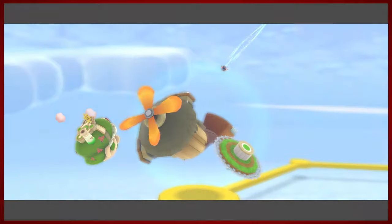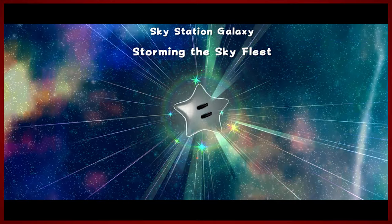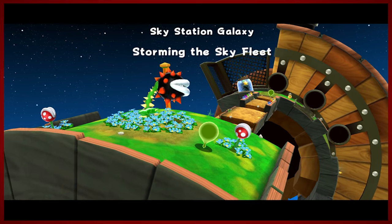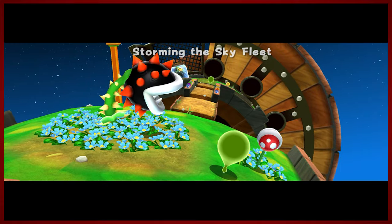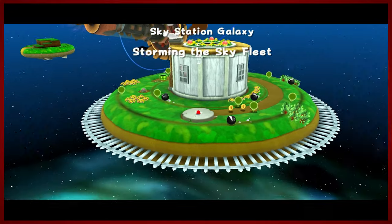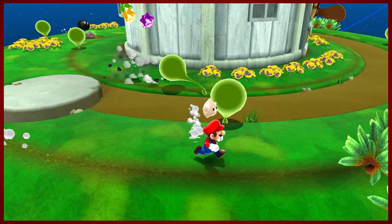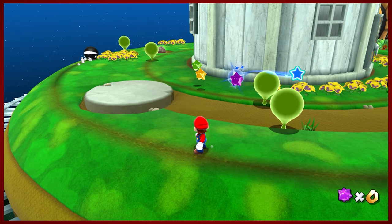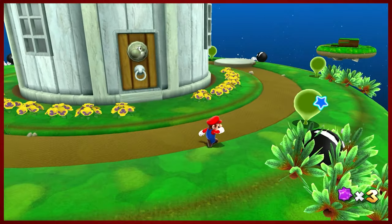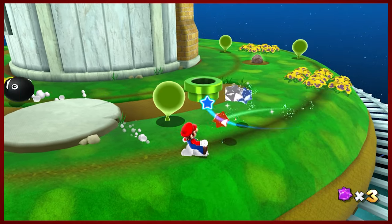We'll go ahead and tackle the Sky Station second galaxy star. We're gonna storm the Sky Fleet — this will give us access to that. Some giant bullet bills. Not too familiar with the naming conventions and lore of this game. We've got little Bow-Wows here bouncing around — bouncing our big green balls around. We like that. You can make them explode if you smash them with your balls.